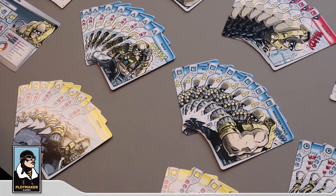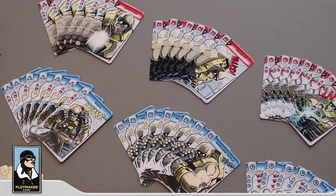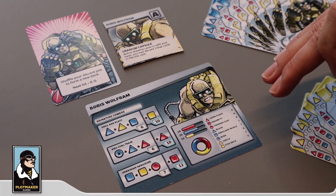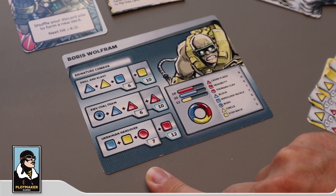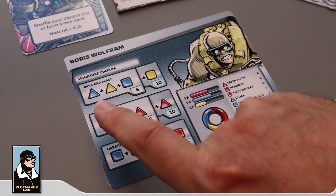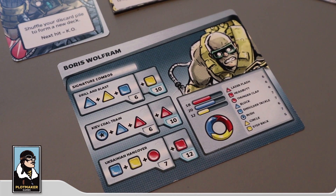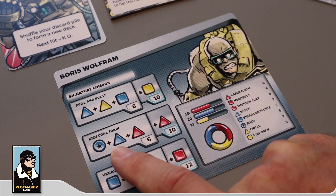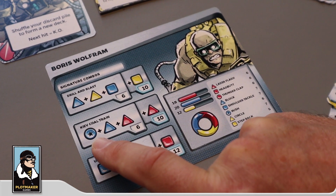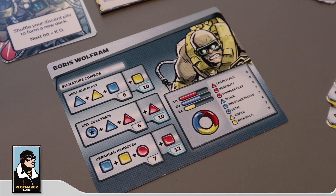As an opening move he has a couple of choices. He can open with Thunderclap — that's a very bold move, and a lot of players would probably expect that, so it's a tricky one to open with. Boris Wolfram's signature combos — he has three like everybody else, and they begin with blue cards, so he will begin with a defensive card if he wants to play a signature combo. The first combo, Drill and Blast, is in his starting hand so he can actually open with that card.